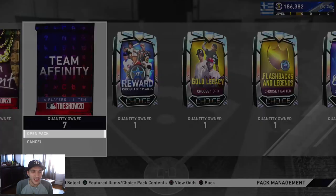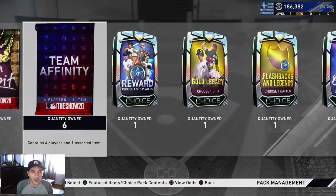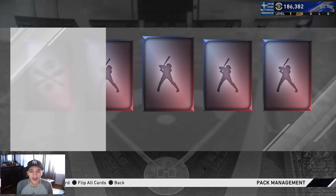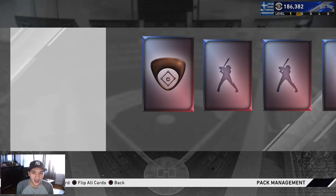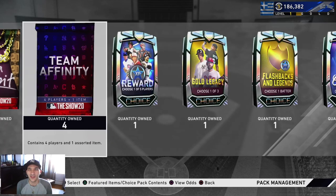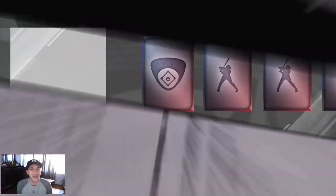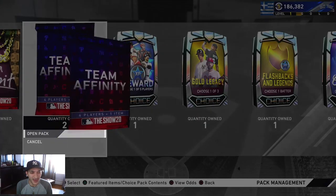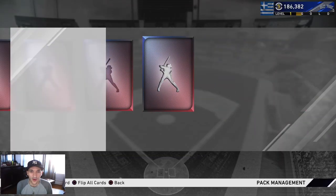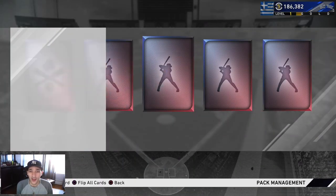Eight more of these packs - can we hit good again? Another bronze right there. Six more of the team affinities and another bronze. All of these are gonna be duplicates and I'm pretty sure we can get back up to like 200k selling everything we get today. Too many bronze - at least give us some silvers if you're not gonna give us a gold or a diamond. There's a silver right there - Dickerson. Last team affinity pack - we already did well.